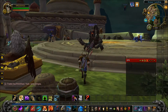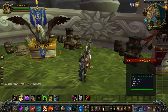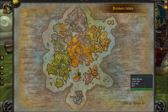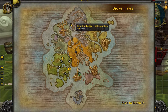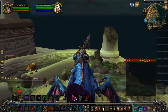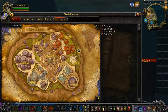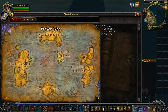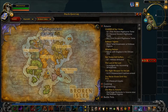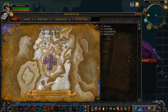The order hall for Hunters is called Trueshot Lodge, located in High Mountain. You need to go to your Flight Master and fly to High Mountain. On the map, it's over here — Trueshot Lodge.